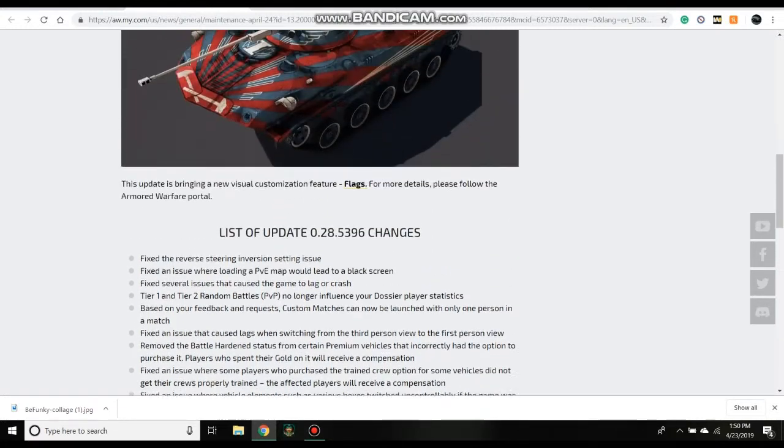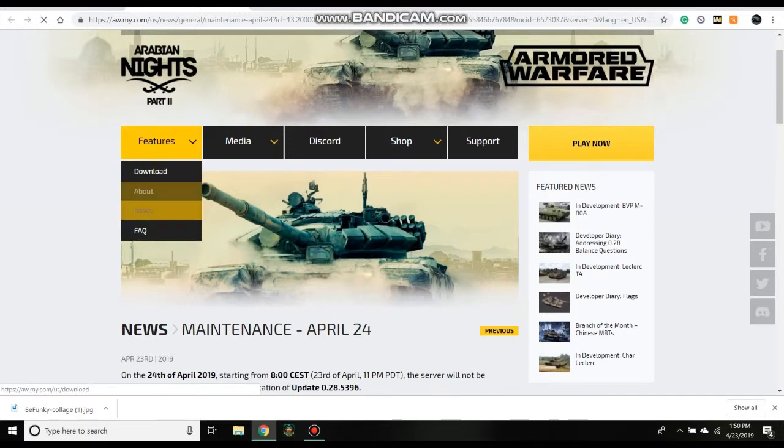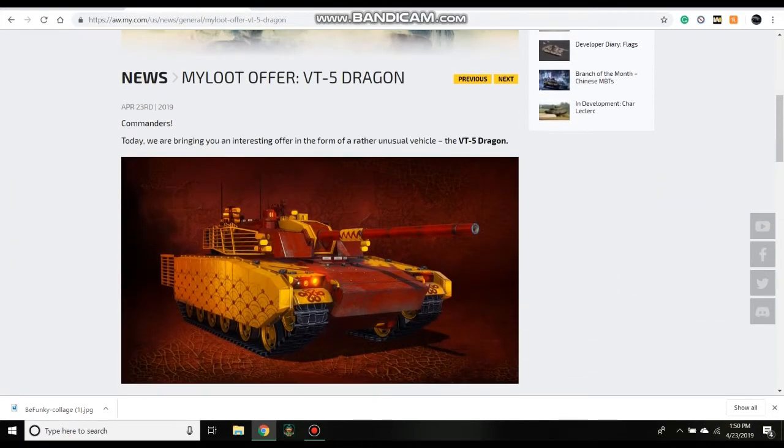There are some other details you can read — a lot of visual models are changing, assets for upcoming events like that BMD I showed earlier, UI fixes, and little bugs here and there. That's pretty much it for this news episode. The only other news worth mentioning is the new My Loot offer for the VT5 Dragon. Basically it's just a shiny version of the VT5, which was a special tier 9 Chinese light tank. I forget how you had to get it in the past — I can't remember if it was an event reward or a loot box vehicle — but it was an exclusive vehicle. And that's why this is good or bad.